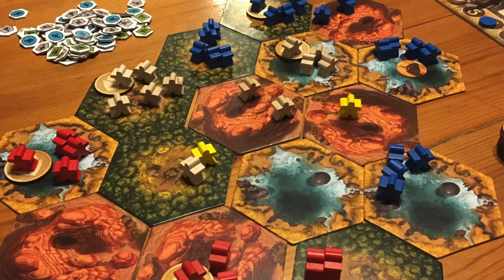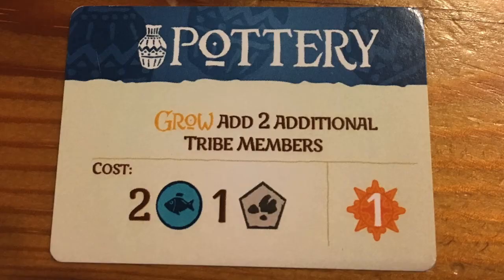You use those resources to achieve your own missions. Everyone has the same missions but they're in their own different decks, so they come out in a different order. These missions are either achievements — where you own the most of a certain type of hex — or upgrades, which are blue, and when you get enough resources you pay for them and they permanently affect the four actions you can take.